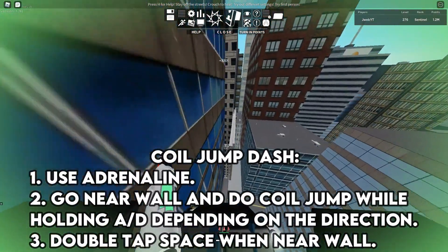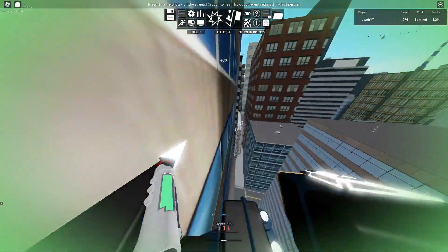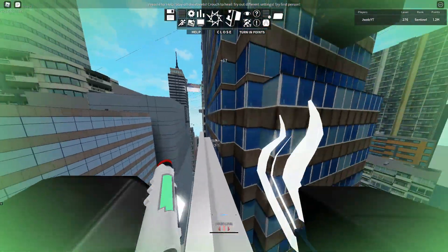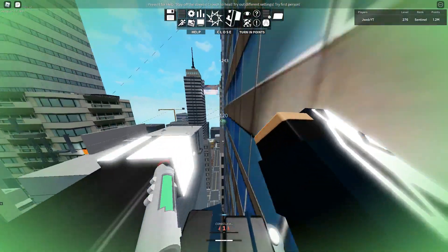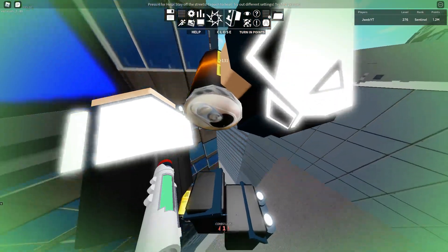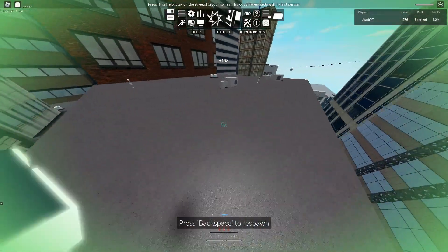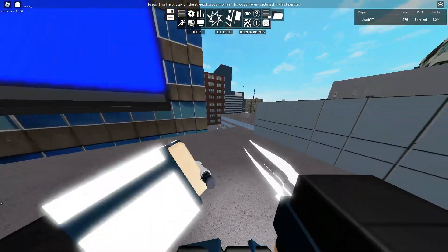To do the coil jump dash, you just jump then double tap space when near a wall. It's pretty hard for me, I don't know, maybe easy for you guys. See, it's faster than magdash — it's pretty surprising. Let me get to the spot again. See how far I'm going, it's pretty cool.